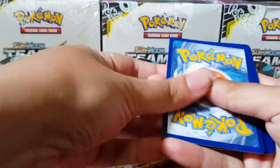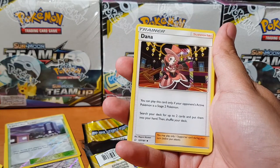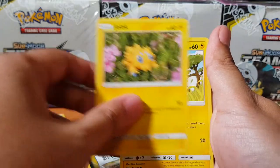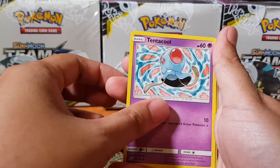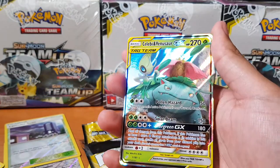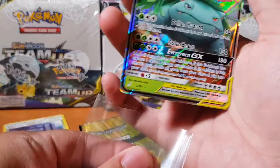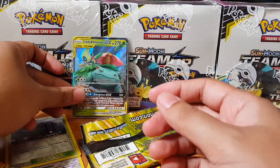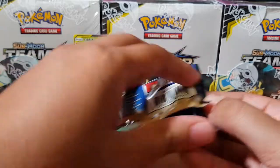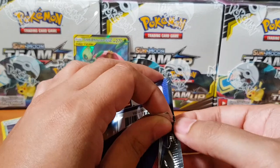That's the code card — let's do this. Pack three: Dana, Kabuto, Snubbull, Joltik, Squirtle, Tentacool, Grimer, Ingo and Emmet, and for the rare — tag team Celebi and Venusaur GX! I haven't got that one yet — awesome! First tag team for the box. Hopefully that's not the only thing we receive, but not too bad! Let me know if you guys play the TCG and what the useful cards are in this set.